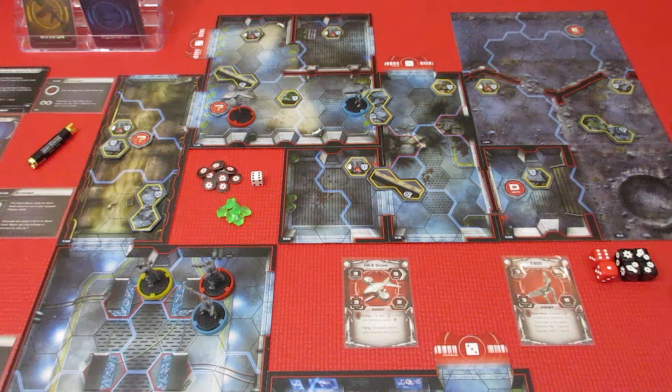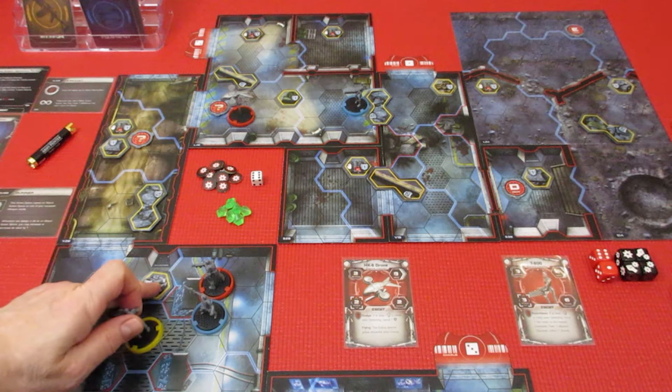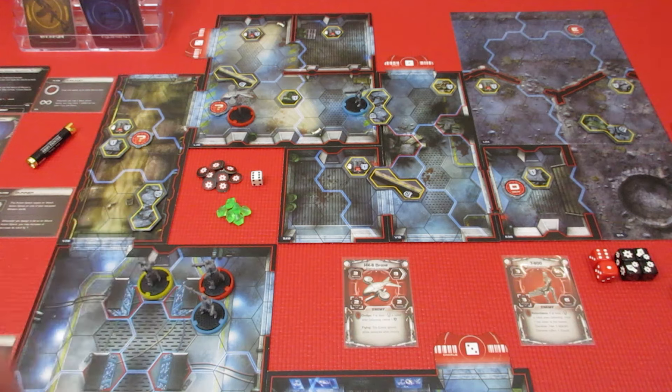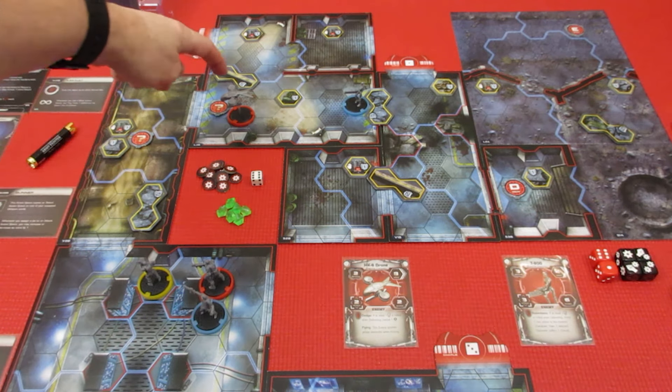Welcome back to Terminator Genisys Rise of the Resistance. We're doing mission 2, and we've got to get a long ways from where we are currently. I think we're going to start with Kyle Reese — he's got all kinds of guns and abilities for shooting things, so we're going to try to get him motoring up here.